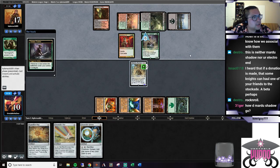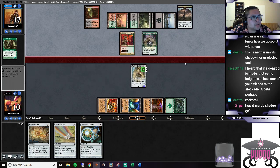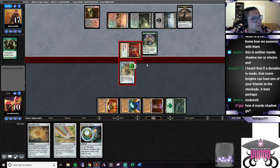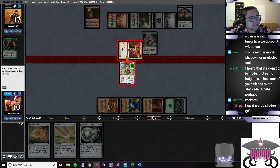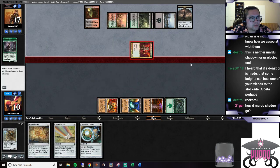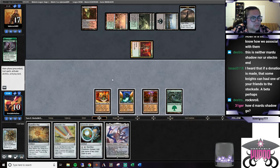If he's putting the land in tapped, it's not even a worry - we can do that any time we want now. So we can block and shoot down the Tracker, get a little more value. We'll block here and then take out the Tracker. Ulamog is pretty sweet.